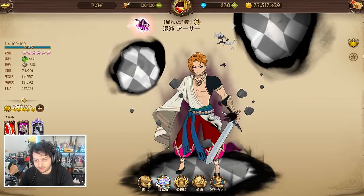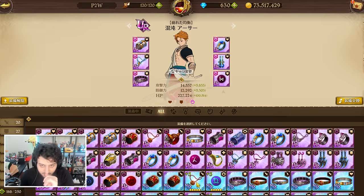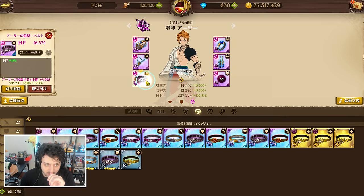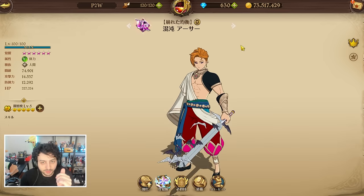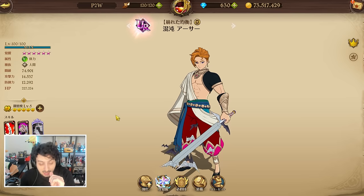Alright, so Chaos Arthur — we have already made the initial showcase, but now we're gonna have a go at UR gear here. We have HP defense with a pretty good staff, as you can see, and Arthur is an HP scaler, kind of.